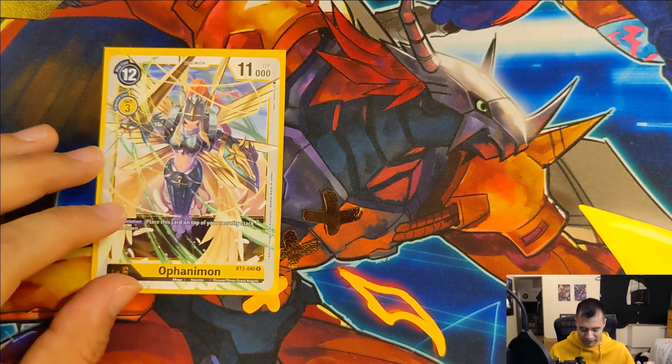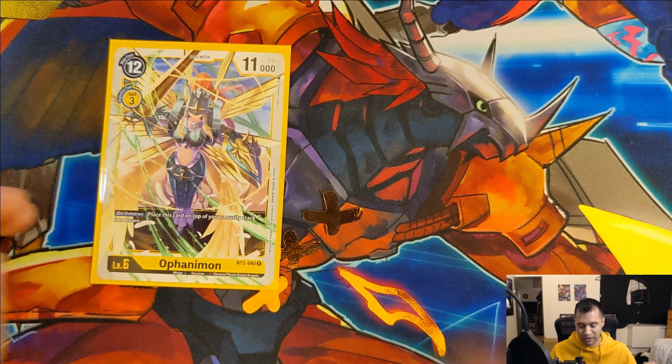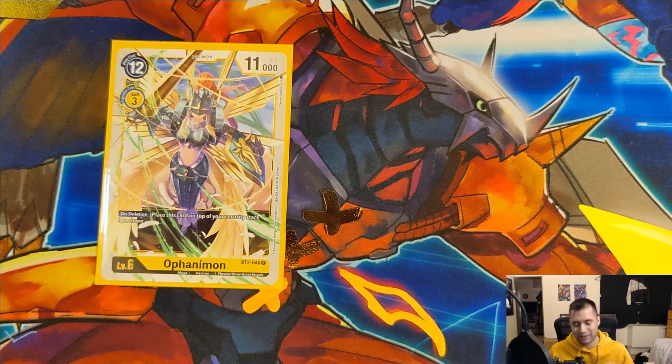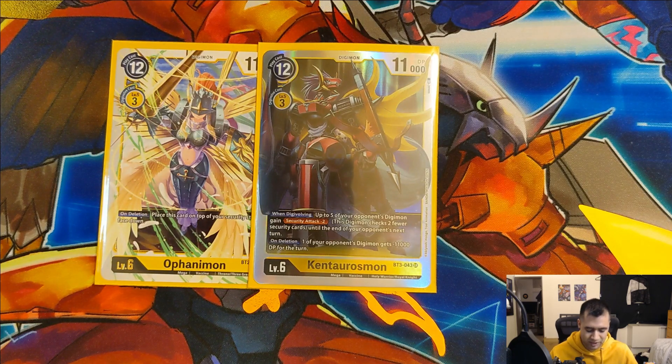The other level sixes I run: one copy of Ophanimon - she is a really fun card. It's awesome to be able to know she can just swing into your opponent's security at 11,000 DP. Not the best, and there is a good chance she can die, but even if she does, on deletion she goes back to the top of your security stack - kind of an extra form of recovery - and it's pretty fun to know that even if your Ophanimon gets punished from swinging into security you are also now getting that extra security for yourself, helping you stay alive a little bit longer. We also run one copy of Kentaurosmon because he can be pretty good at slowing down and stalling your opponent sometimes, plus his on-deletion effect: one of your opponent's Digimon gets minus 11,000 DP for the turn, which can take out most things on the board.